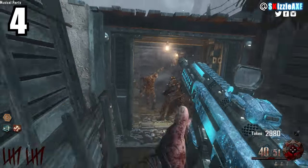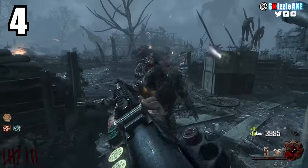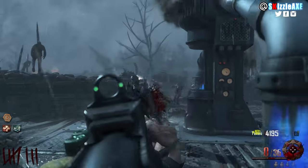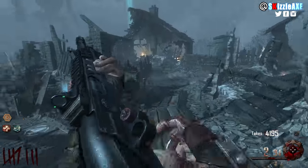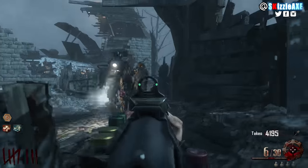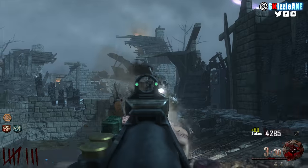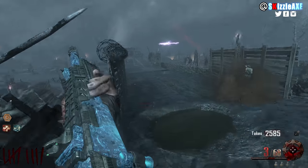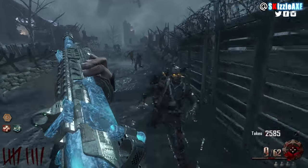Coming in at our number 4 spot, we're talking about the Remington 870 MCS — a pretty cool shotgun. It has 6 rounds and 48 in reserve, and when you pack-a-punch it you get 10 rounds and 70 in reserve. It's called the Refitted 870 Mechanical Cranium Sequencer.